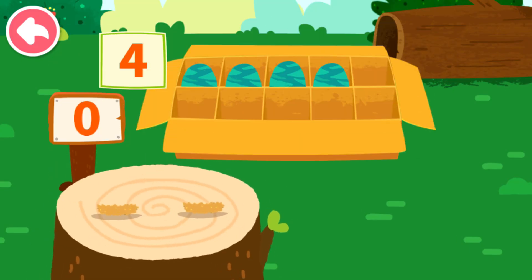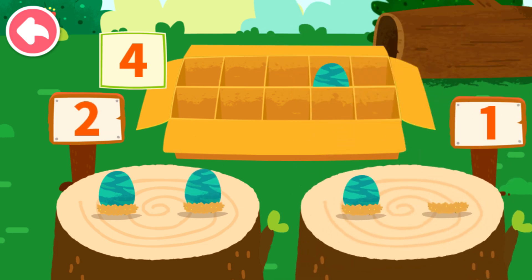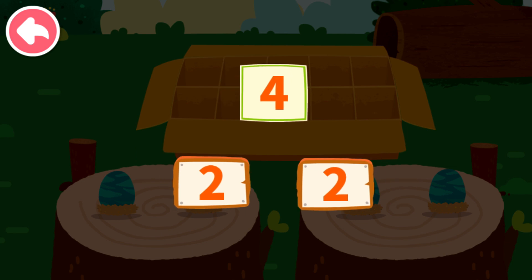Let's put the dinosaur eggs onto the wooden stake. One, two. One, two. Four can decompose to two and two.